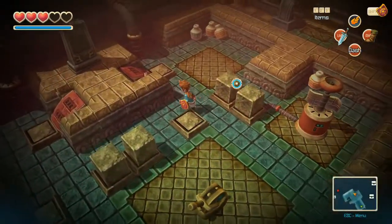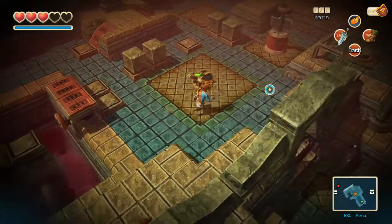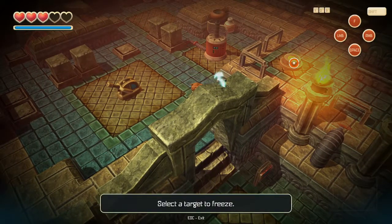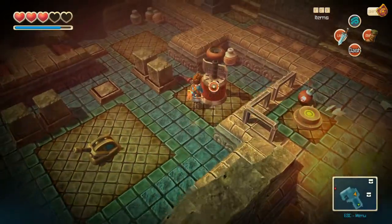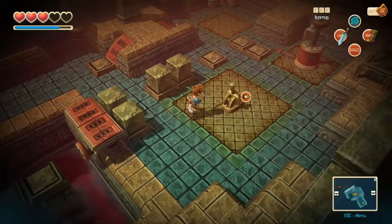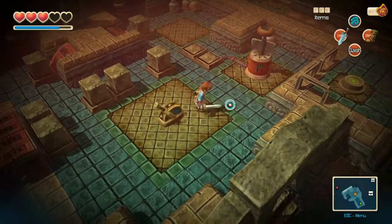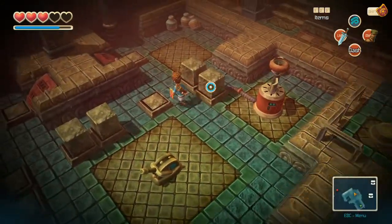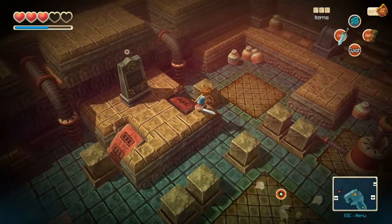I want to get to this side but there's no way to do it. Oh no, wrong spell - what's the spell I want? What am I doing - I can hit this thing with that spell, that'll work. I'm being a silly billy, I can just get up here and do this. There we go, now we're on this side.